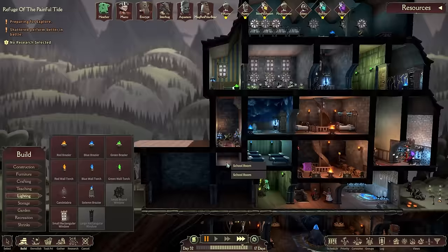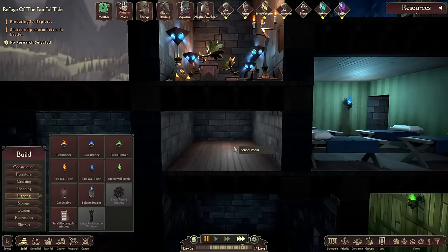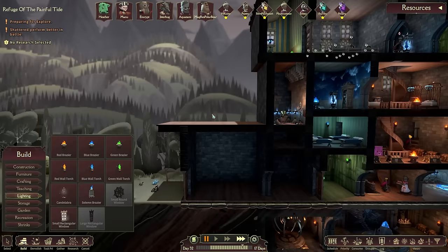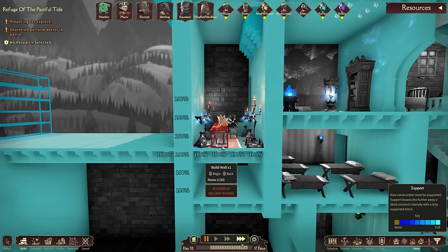Maybe I should make something to harvest void caps - that is an idea. There are lots of ways I could do this. One of them would be to make this a completely sealed-in little room - our ghost can go in there and a dark room spawns void caps. As long as Heather has the job to go in occasionally and take those void caps out, that would work. I like this idea quite a lot.